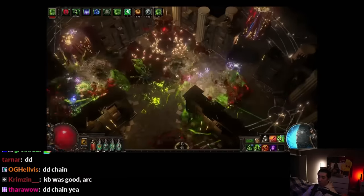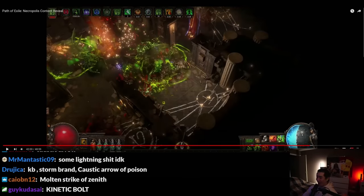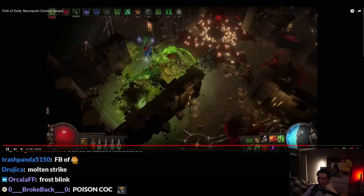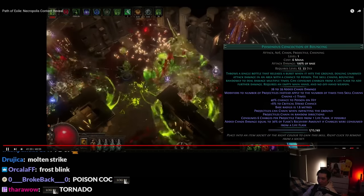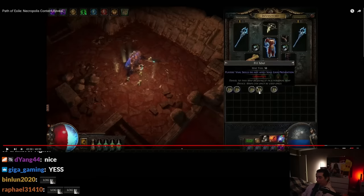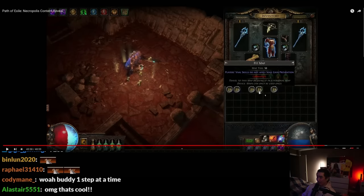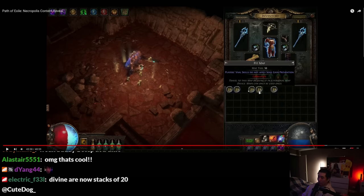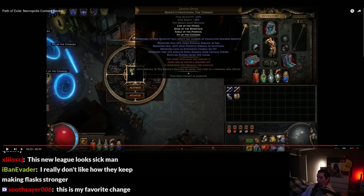Poison Concoction is a transfigured Kinetic Blast — wait, what? And lastly, Summon Holy Relic. This is a slight nerf to unidentified maps, but overall it's a massive buff — usually if your map was corrupted you wouldn't get anything, now you get some cool stuff that was part of a sextant. I kind of liked dropping those because you could sell them.